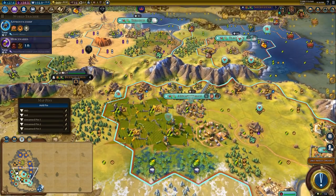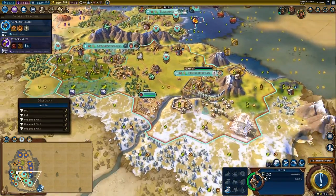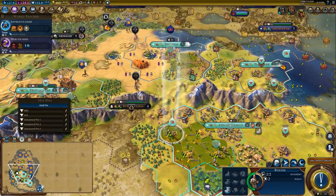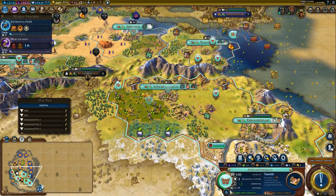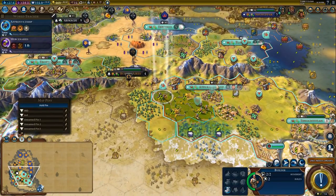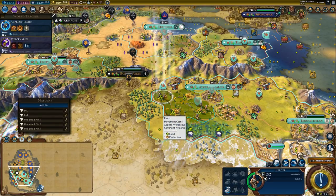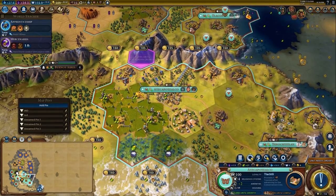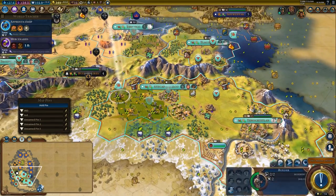We've been kind of holding off improving these for a while because they were critical and still providing a lot of food. You can see now the city is growing very rapidly. I could purchase these tiles to continue to extend the farming outwards — and you know what, I like that idea. It'll give me another chop as well.